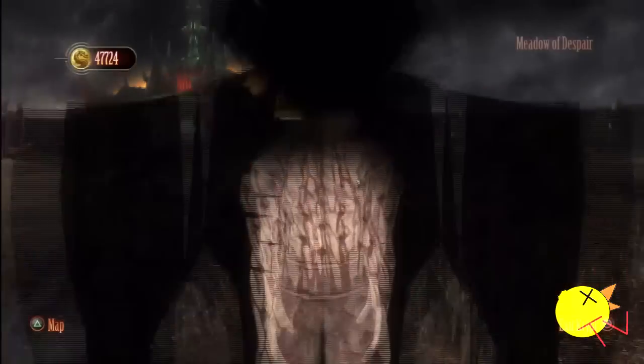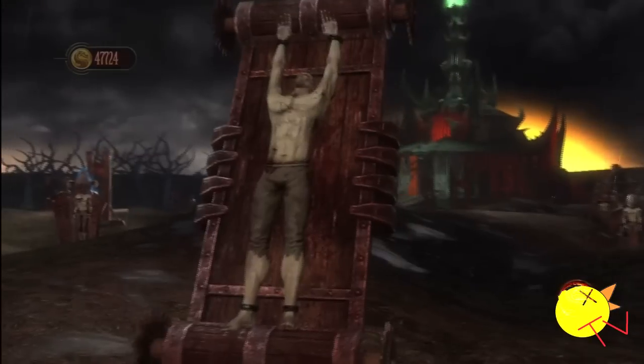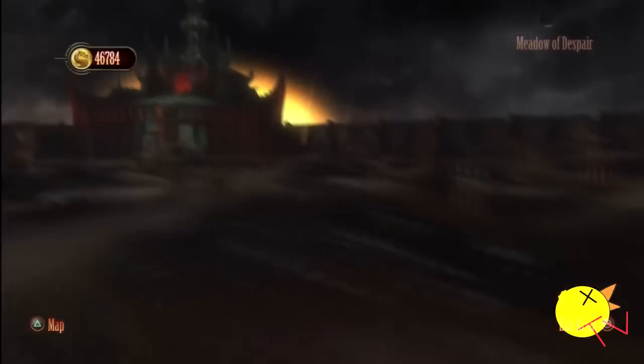Alright, so the first one starting off is in the middle of Despair. It's Cyrax's alternate costume. And now we're getting Raiden's alternate costume, which is number 14.